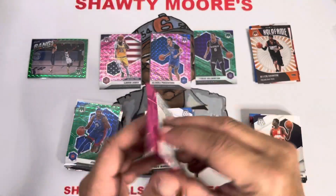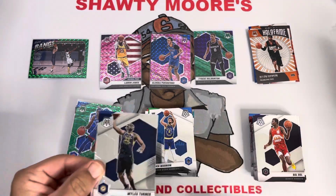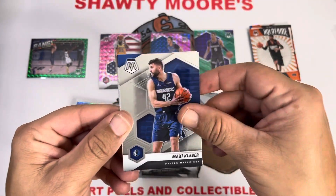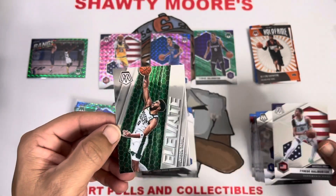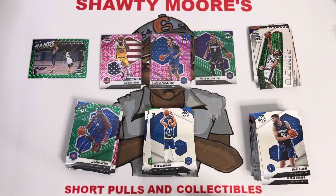And then last pack: Miles Turner, Maxi Kleber, another Tyrese Haliburton, and our last one is an Elevate of Jason Tatum to finish this off — not too bad, not too shabby guys. That was a pretty fun rip with pretty good color — can't go wrong with that. Man I love me some Mosaic. Hope you guys enjoyed the video, hope you have a great weekend, enjoy that second game tonight, and we'll catch you on the next rip — peace out!